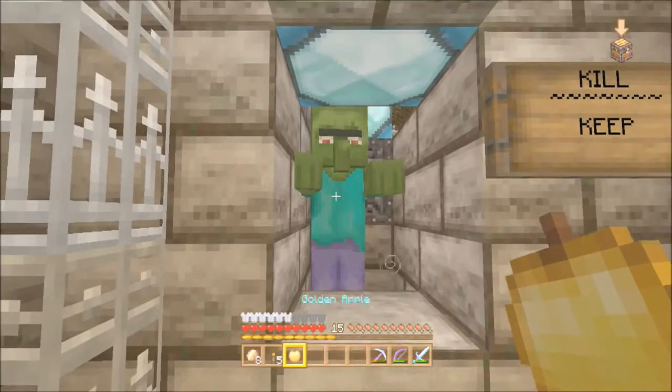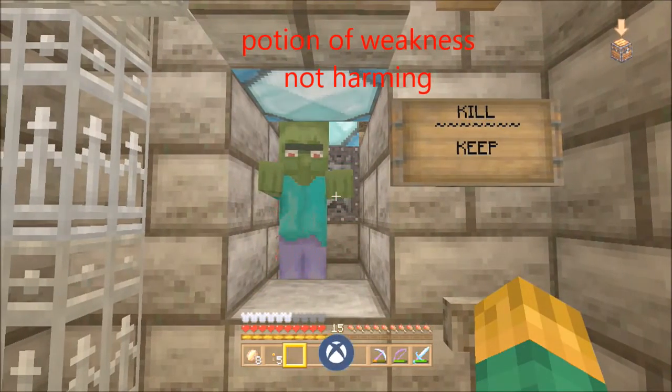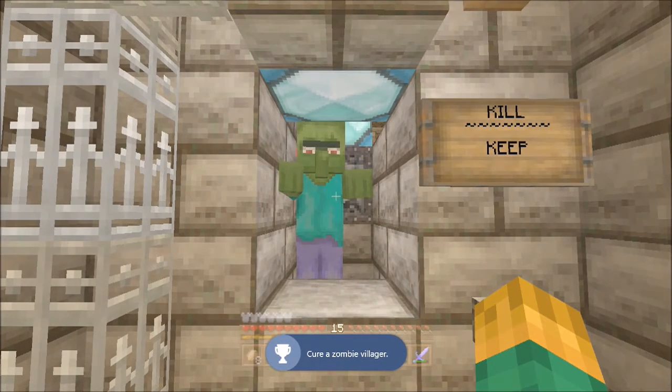First thing to do, throw a Splash Potion of Harming, then feed him the Golden Apple. And I just got my achievement — it's the first time I've cured a Zombie Villager on Xbox One.